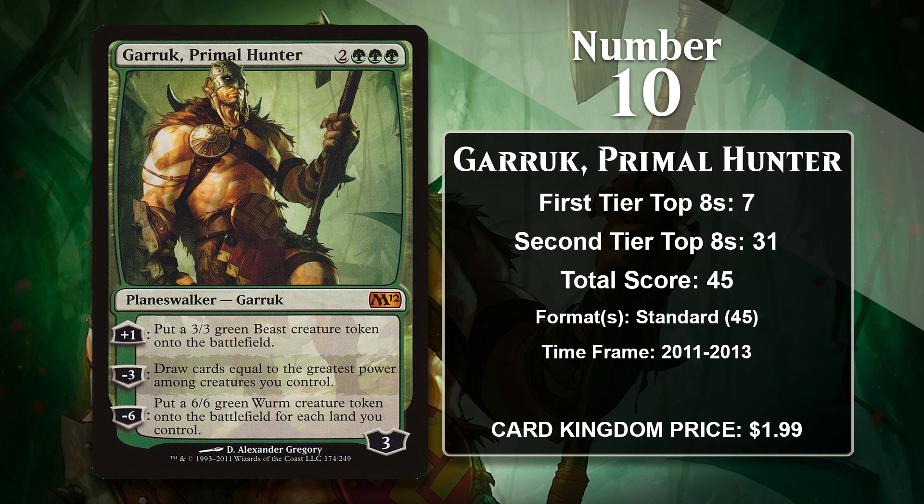At number 10, it is Garruk, Primal Hunter. This planeswalker costs triple green, and he comes with the ability to raise his loyalty while making a 3/3 that can either protect him or pressure your opponent, and a minus-3 ability that can draw you a lot of cards. Sometimes, when he comes down, just using his minus-3 right away is worth it, because he can give you several cards immediately. He also has an ultimate that makes a Worm Army. He was heavily played in Standard for all of these attributes — in Primeval Titan decks, in more traditional aggro decks like Green-White and Green-Red, and he was played the most in the format-dominating Jund Control and mid-range decks. Since rotating out of Standard, though, he's never seen play anywhere else, and it's been almost a decade since Garruk, Primal Hunter has gotten its last point, so he may not be on this list much longer.